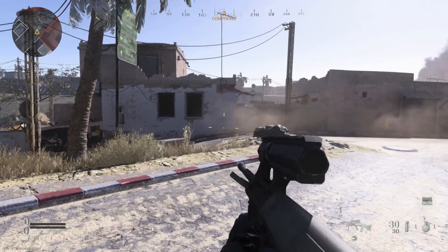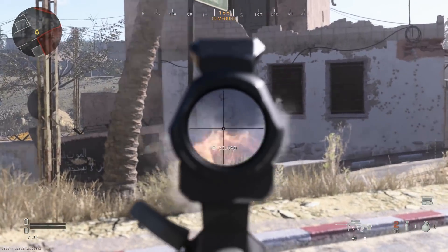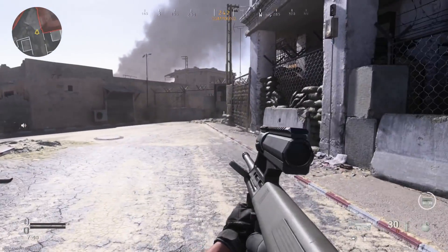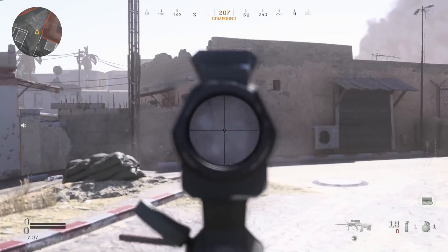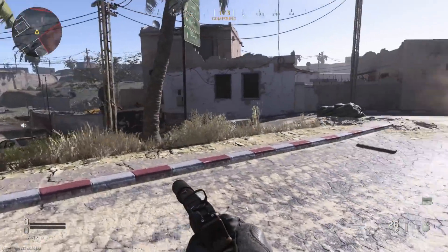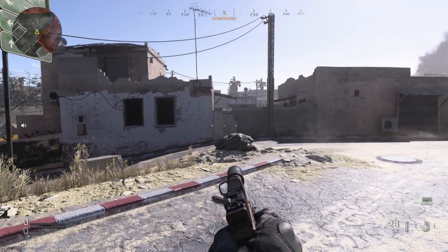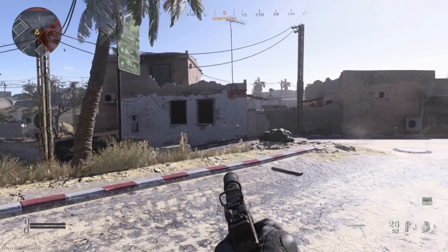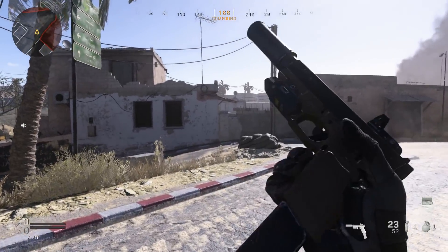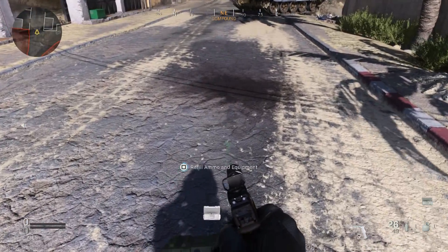The STG 77 or AUG A1 is one of the few bullpup designs in the game. We have the FAMAS or F556, we have the L86 or L85 or SA-87 which I covered in a video, and then we have the AUG. So this is one of a few bullpup designs - let's go ahead and do some more firing here.